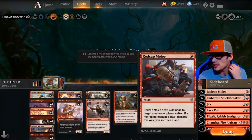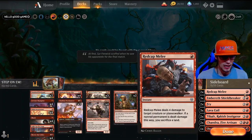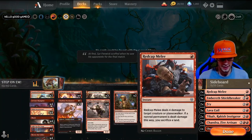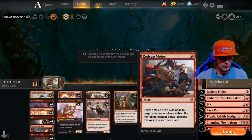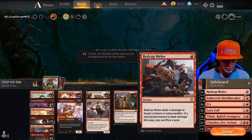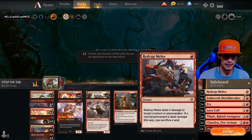Let's take a look at the sideboard, since we are playing best-of-three. We have two Red Cat Melees — this is against mirror matches or Gruul matches, anything with red in it. Red Cat Melee deals four damage to any target creature or planeswalker; non-red permanents dealt damage this way cause you to sacrifice lands, so we only use it against other red decks.